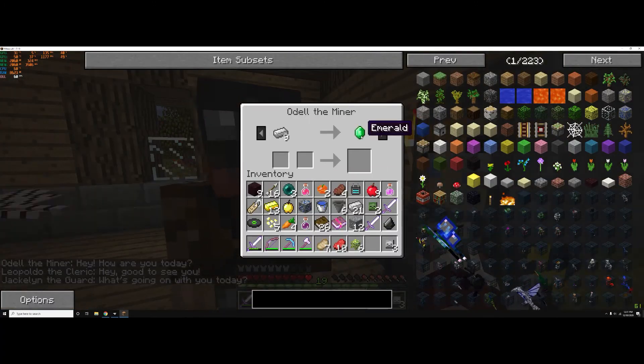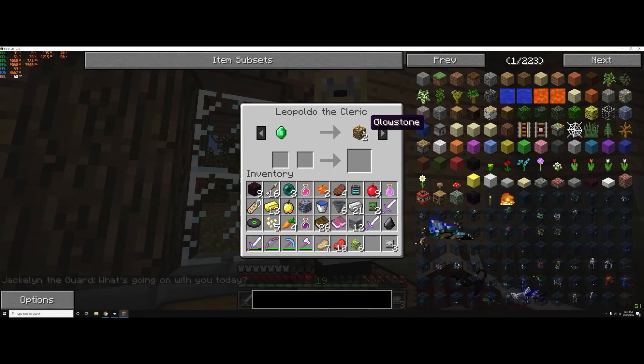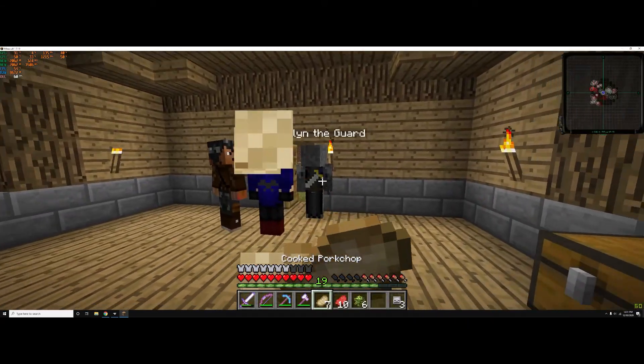Nine iron for one emerald, and we have one iron for two bricks then. Why is anybody in my house?